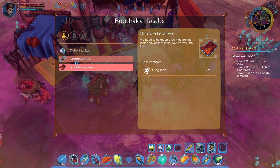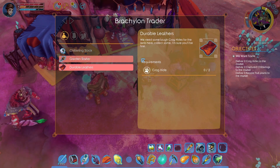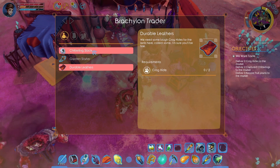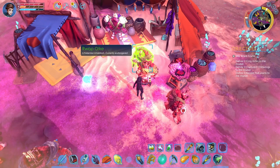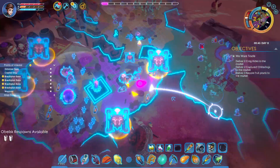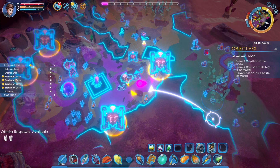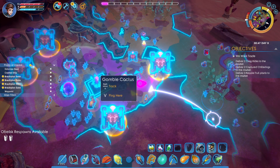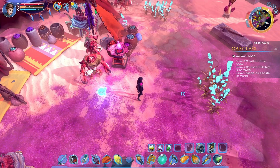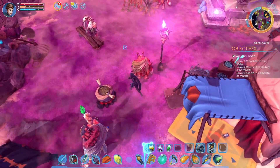Oh, we need to give them Croghides. That looks like them big guys — like it looks like that would be their skin, right? Anyway, let's get going here. We need food badly. Let's go and just grab some food here really quick before we leave because we're nearly out.